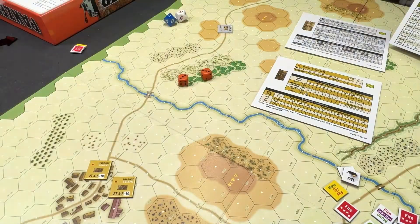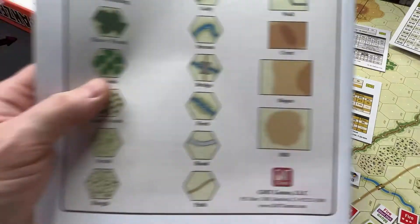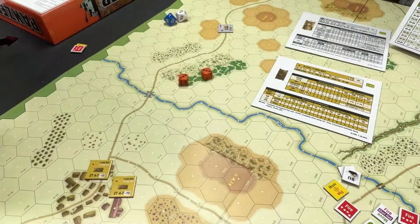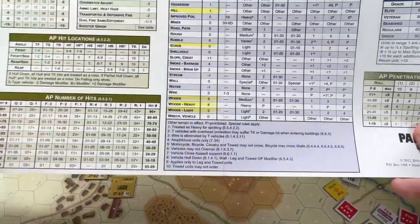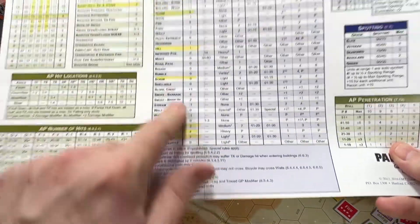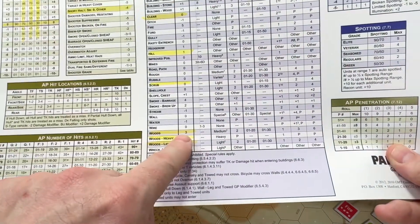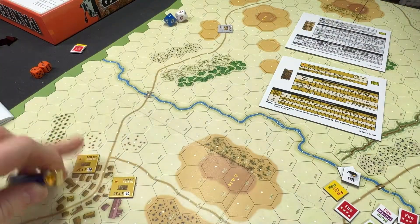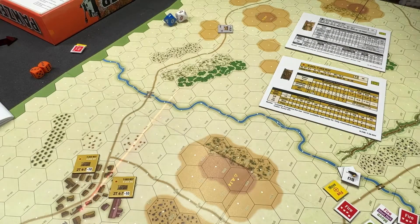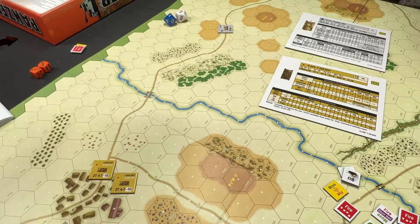These trees are going to be height three. According to the terrain chart, woods is a height of three — I highlighted that column for you. So it's pretty tall. There's nothing there — no spotting — and the German player cannot see the Soviet tanks. So there's no spotting, and we move on to the command phase.